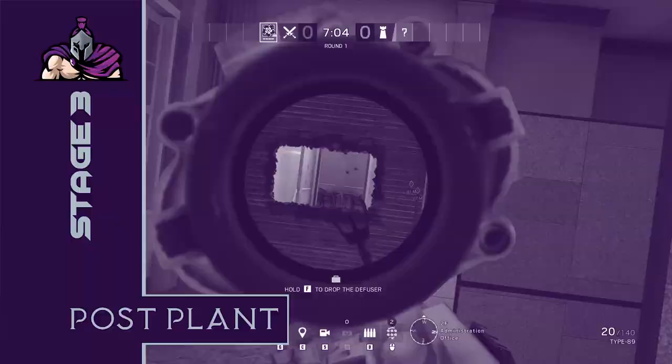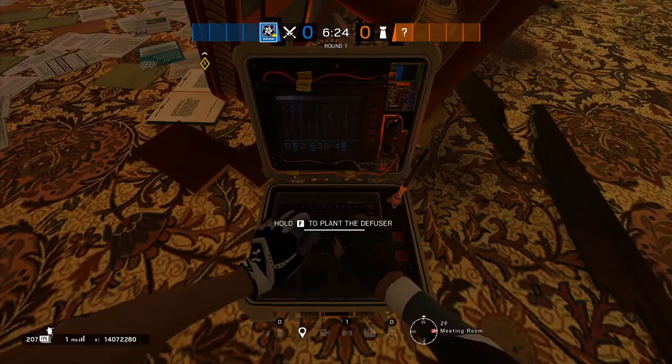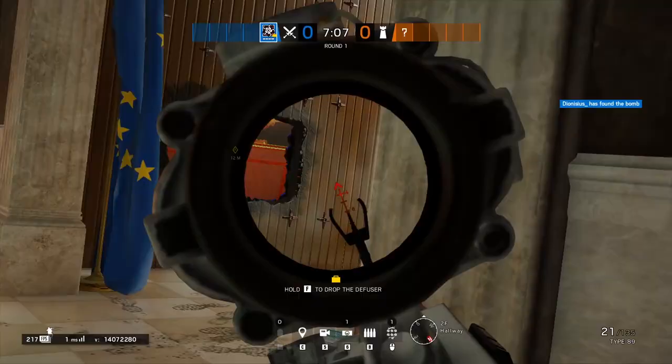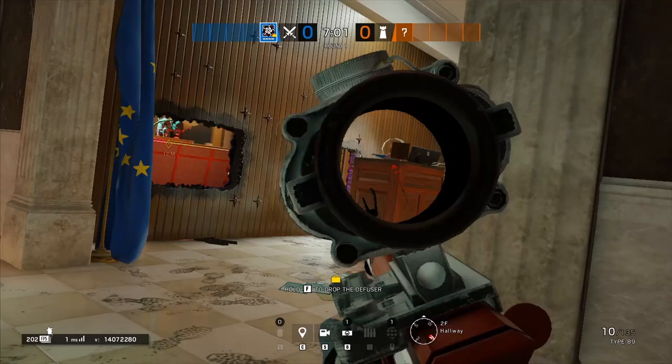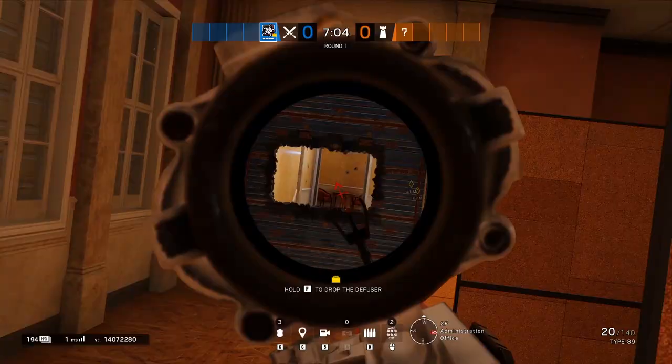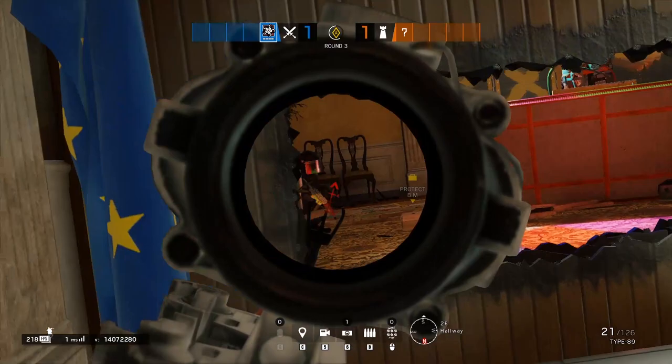Once the defuser is down it's time for the post plant. The angles directly onto the defuser aren't really there but that isn't what you need to hold anyway. You should have angles now onto every entry point into the room to cover for the retake. From copy room you can cover the connector door and long desk. From admin you can cover visa stairs and the visa stairs door, and with the placement of the defuser if they do manage to get into the room and stick the defuse you can push up very easily for a kill and round win.